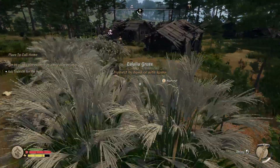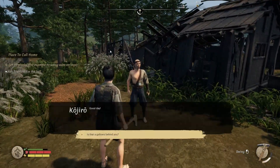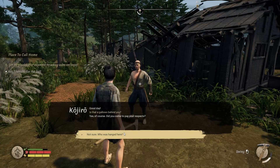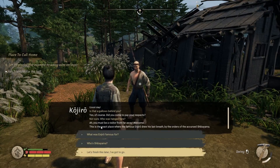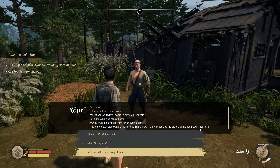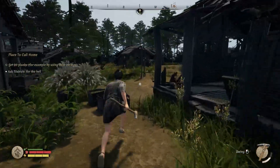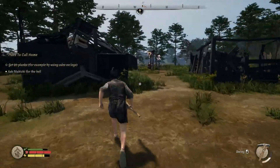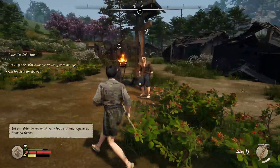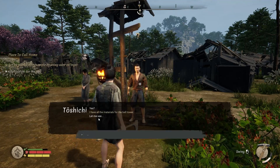Now I need to ask Toshichi for the bell. I find him and have a lengthy conversation. He talks about how the famous local figure drew his last breath with soldiers of the church. I keep trying to skip ahead — I want to build and progress, not stand here talking. I really hope there's an easy way to get rid of these burnt-down buildings without spending half an hour hitting them with an axe.